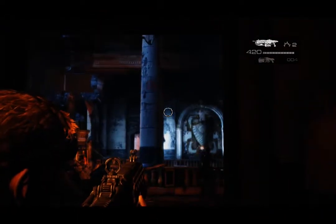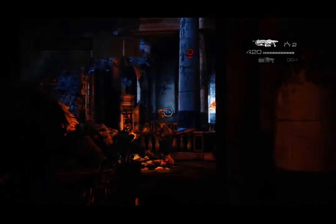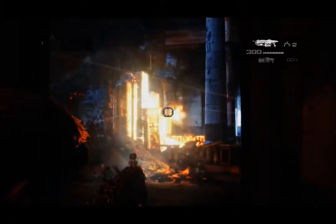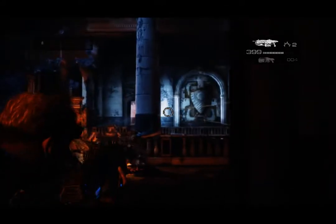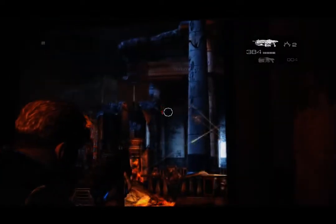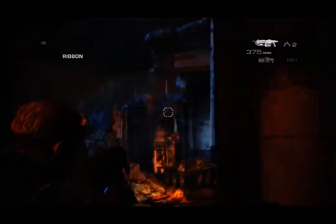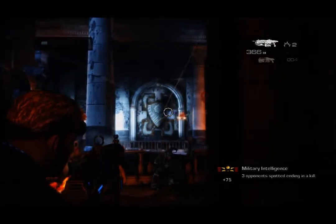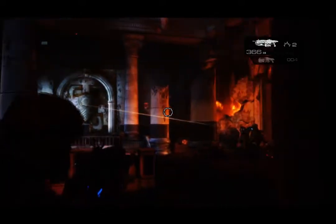Whenever you get to this part, just target the enemies and stay back and pick them off from a distance. You should be able to take care of them — it just takes a little bit of time. If you spot three enemies you'll get the military intelligence ribbon, which helps towards that three stars.